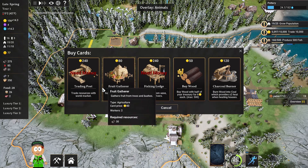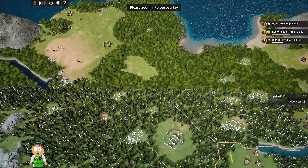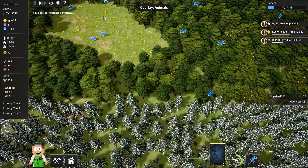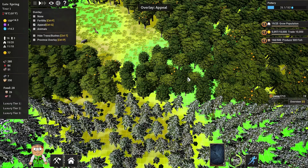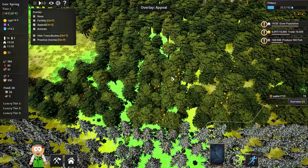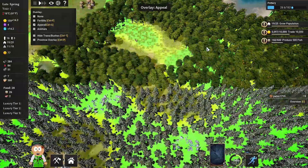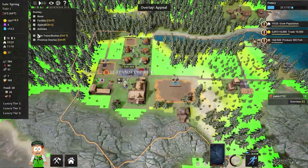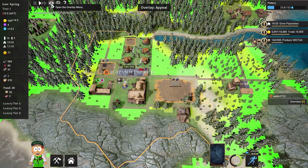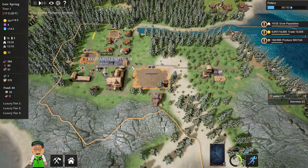Fruit Gatherers — I'm not gonna build those because we don't have any fruit trees right in here. You can see the fruit trees are over there. I don't know if we have any fertility information. There are some oranges and maybe some apples, but here we have only pine trees, so there's no point wasting money on that card.